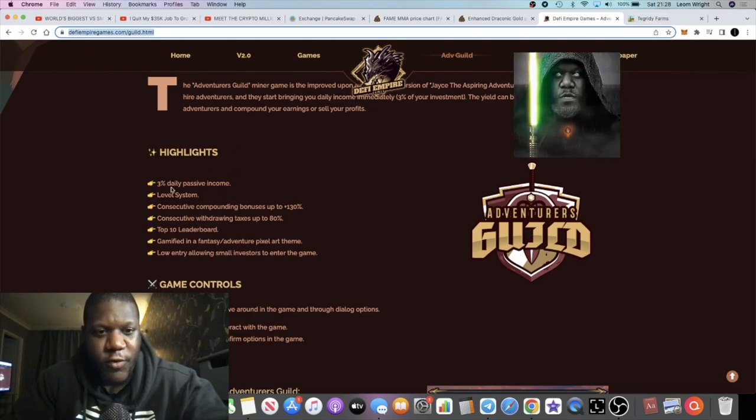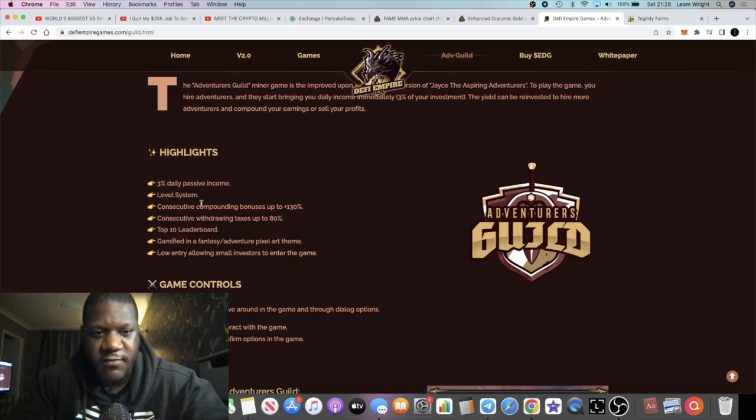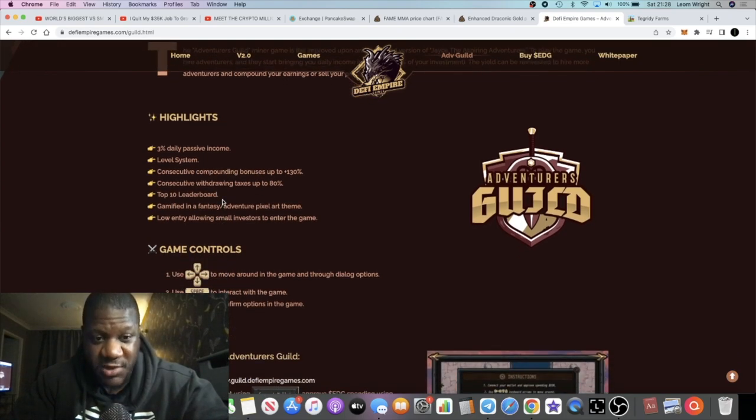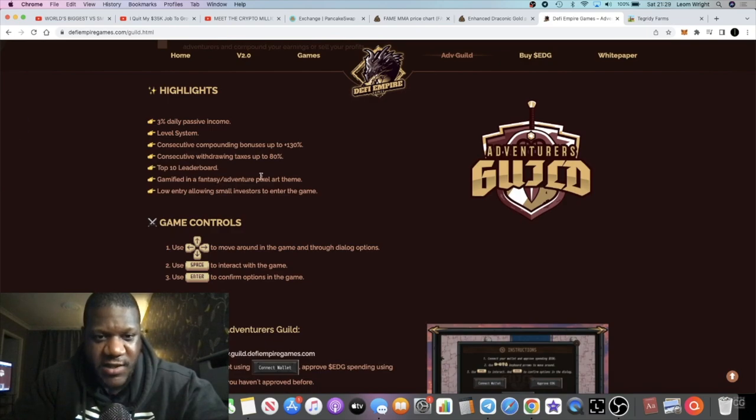The rules: it's three percent a day passive income with a level system, giving you the opportunity to level up. There are consecutive compounding bonuses of up to 130 percent. Withdrawal taxes go up to 80 percent, though when you're active in the game your taxes are lower. Obviously if you withdraw without compounding, you'll face those higher taxes.